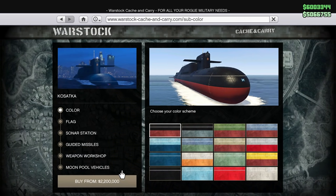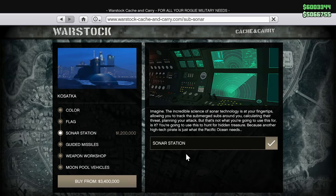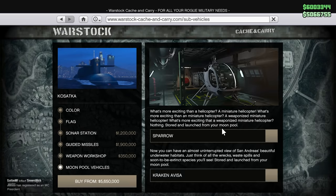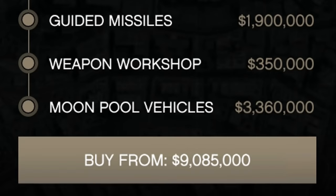Just like with every other buyable property, you can customize a number of things like the colors, the flags. You can add a sonar system for $1.2 million, guided missiles for $1.9 million, a weapon workshop for $355,000, and a moonpool for two moonpool vehicles. We'll be going over what each and every one of these things are very soon. If you want to max everything out of this baby, you gotta cough up a little over $9 million.